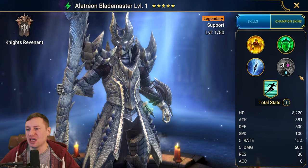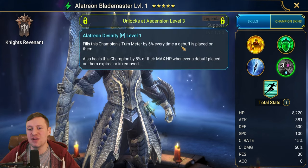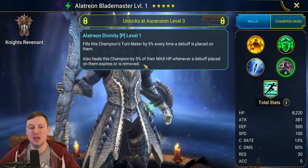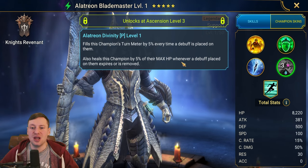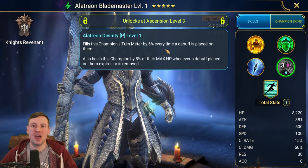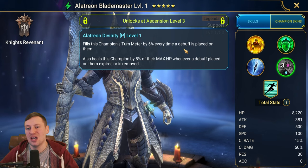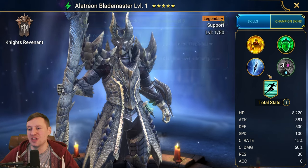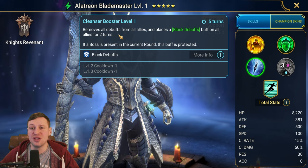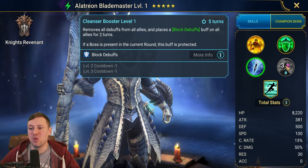There's no way we can go for this guy, which is a real shame. But let's look at his kit quickly. His passive fills this champion's turn meter by five percent every time a debuff is placed on them, and also heals this champion by five percent of their max HP whenever a debuff is placed on them, expires, or is removed. This is going to be so good in Hydra — you've got the Head of Poison constantly throwing up poisons, you've got Provoke and Weaken coming at you, so that's constantly boosting his turn meter.